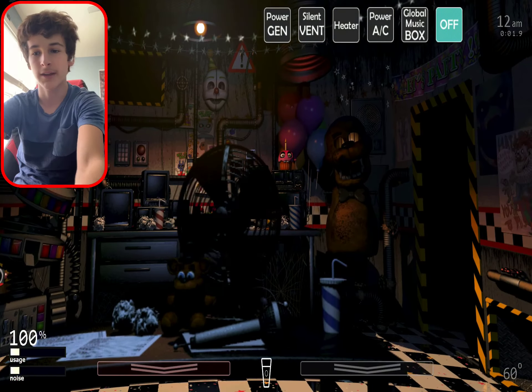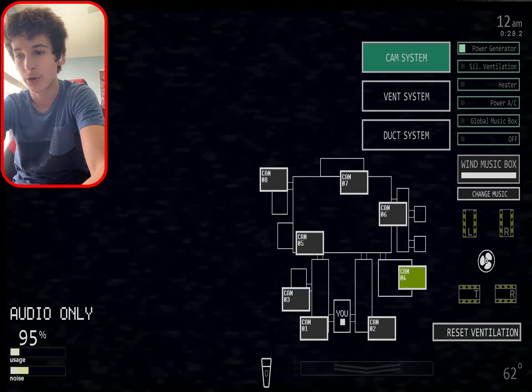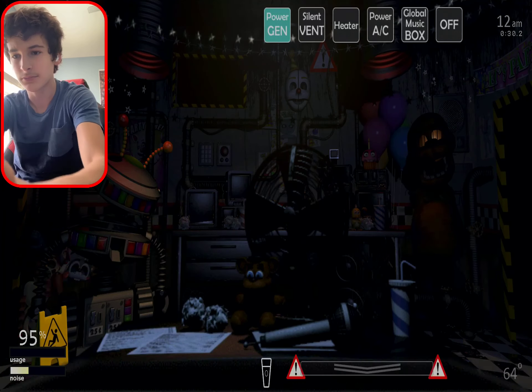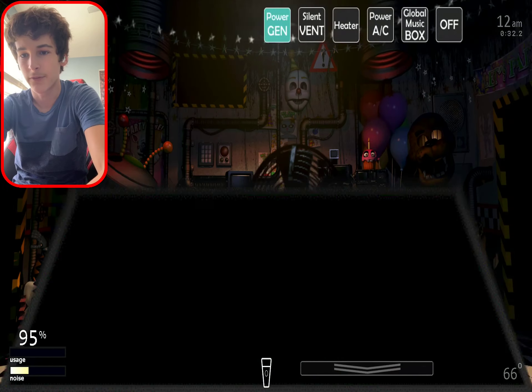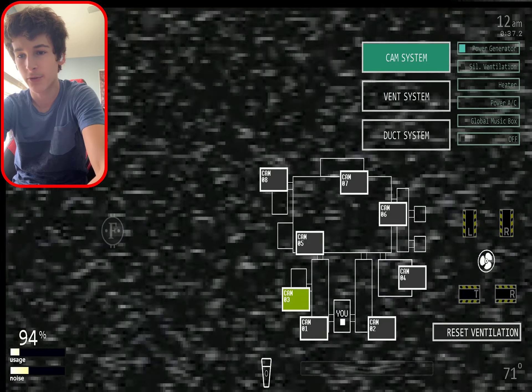Power generator first off. Turn off the fan — actually, we are gonna need that on. Never mind. Vent system — oh shoot, I forgot about that one. The frog. The frog is trapped forever. Vents, vents, vents. Just put up a duck just in case I forget and get lucky. When the clamping stops in the kitchen, we need to worry about her. Reset the vent. The frog is trapped, so we don't really have to worry about the frog anymore.